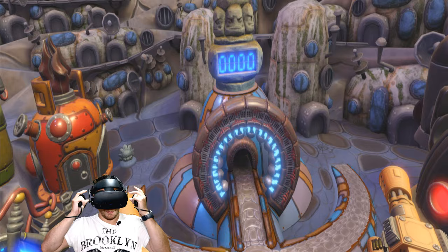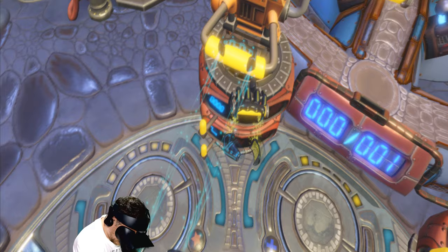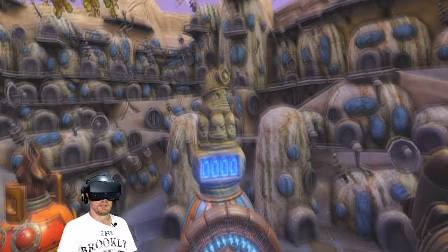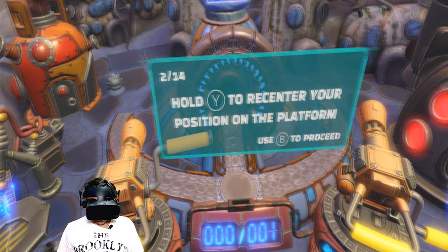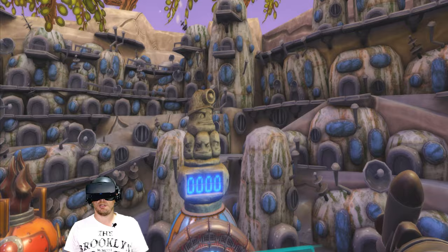Well, that's some funky-ass music, right? So what's this thing? No real indication of what to do here. Hold Y to recenter your position on the platform. Hold Y - just got to remember which one that is.